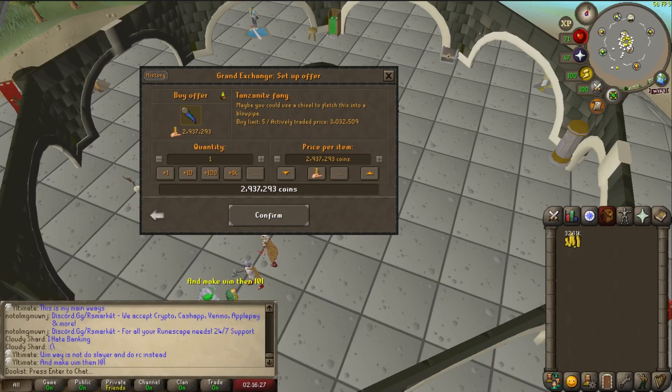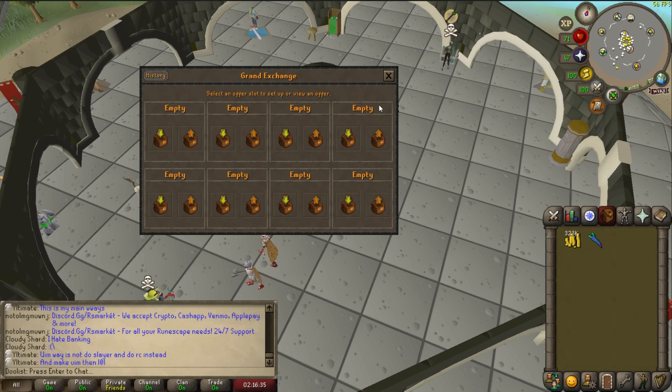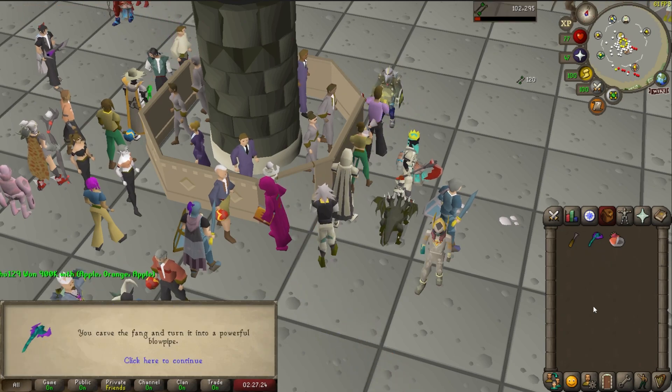After both a few hours of Worms and Barrows, I finally hit 3 mil cash, and I buy myself a Fang — because at the time of recording, it was cheaper to buy a Fang rather than a Pipe. And with the level being achieved with boosting through a Pie, we now have ourselves a Toxic Blowpipe. Now all that's left is to get the Necklace.